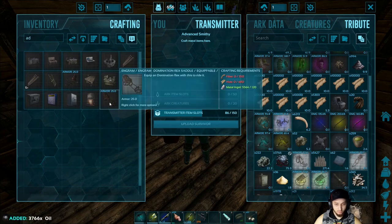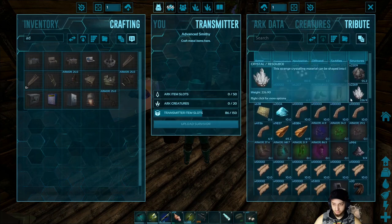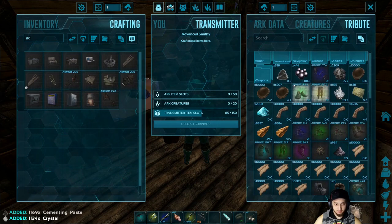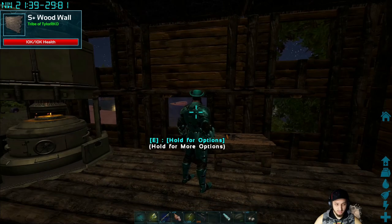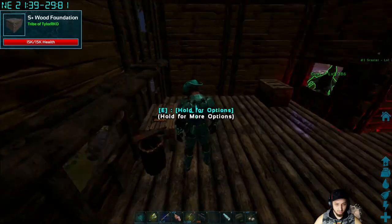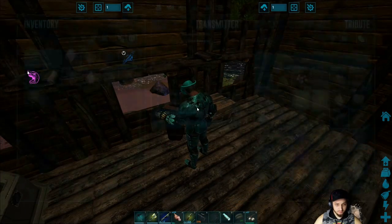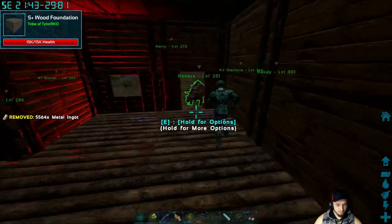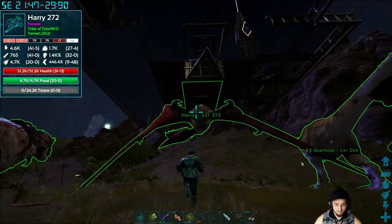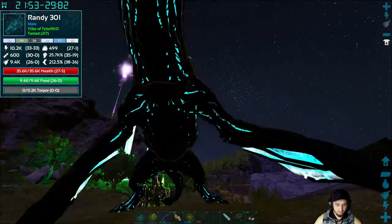We need 3,000 metal — looks like we have just enough. Once we get the advanced forge going that metal will smelt fast. We have plenty of oil from the ocean, crystal and cementing paste I should have enough of. I'm not sure about 800 polymer — I know I was cooking up a bunch and it's all in the Quetzal.